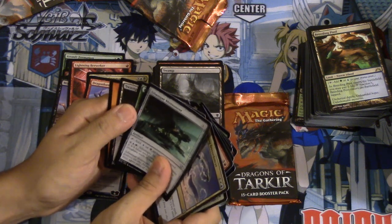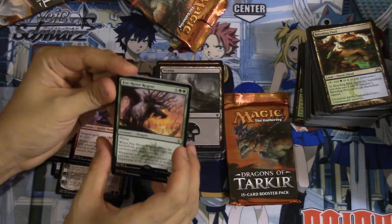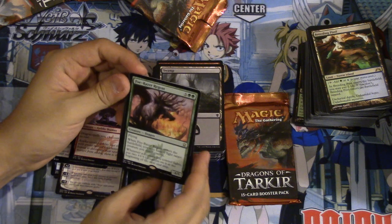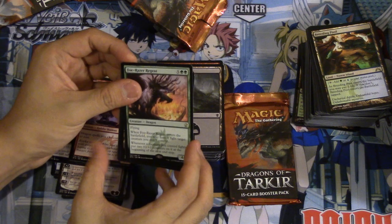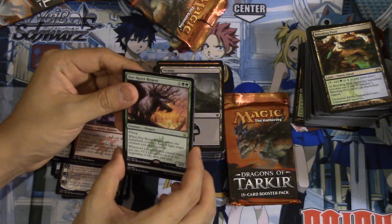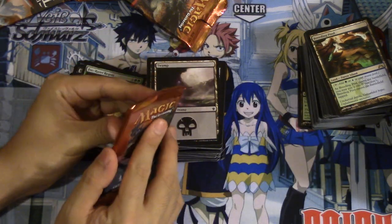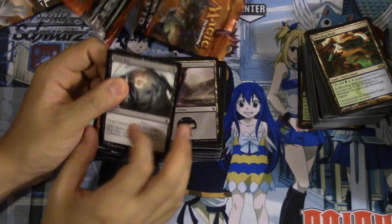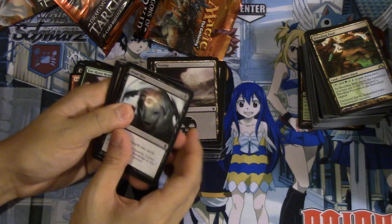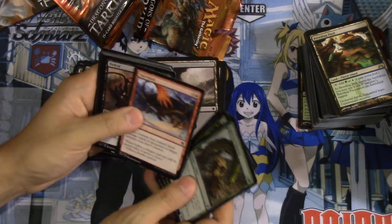We have a green card — Faux Razor Regent. Five double green, flying. When it enters the battlefield you may have target creature you don't control fight it; whenever a creature you control fights — not bad. Okay so I'm gonna call it right now: double Narset. Double Narset — I mean, what else? Let's see if that's true.